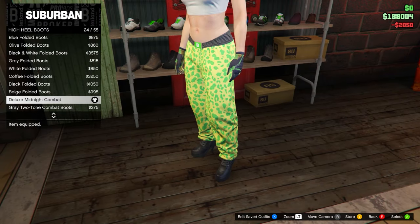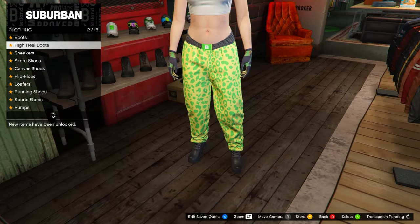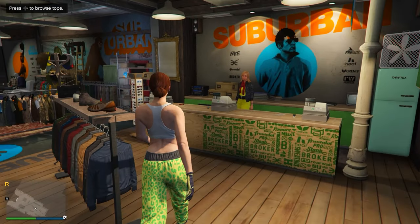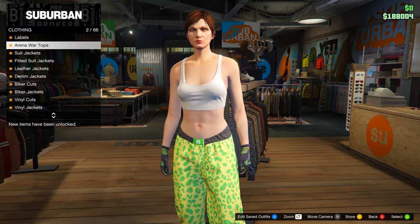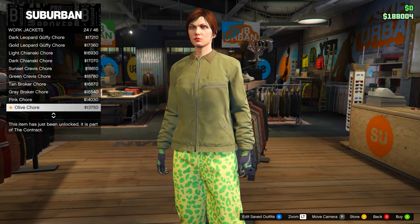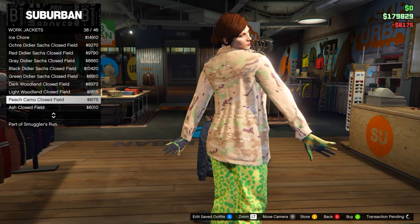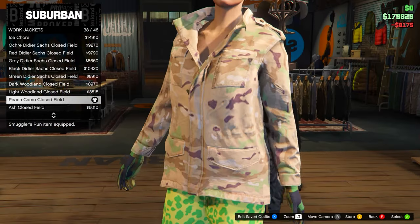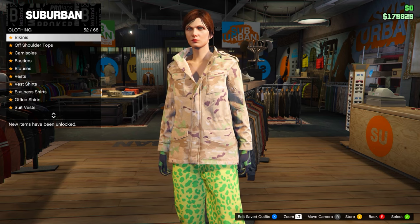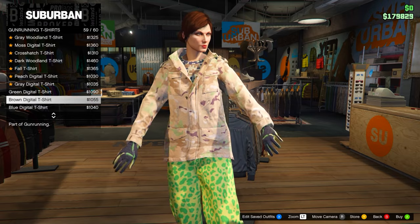After you have those, go to the tops section. Head down to Work Jackets and purchase the Peach Camo Closed Field. Then head down to the Gun Running T-Shirts and go for the last one — the Blue Digital T-Shirt, number 60.